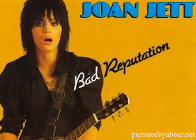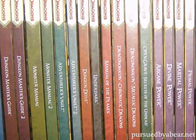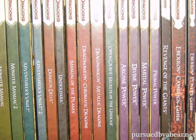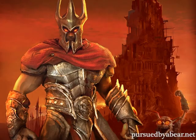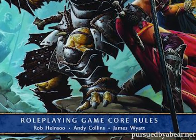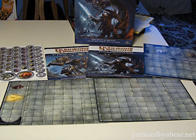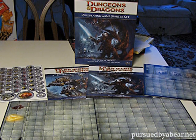D&D has gotten a really bad rap over the years. Most of it comes from dumb movies and hilariously uninformed press like the Chick Tracks, but some of it is self-inflicted too. It has a lot of expensive rule books and special dice that you have to buy just to play the game, which isn't necessarily something newcomers want to do. It's arguably the very first tabletop RPG and thus the most popular, but it also has a long history of being downright cruel to its players. Fortunately, the most recent fourth edition has streamlined many of the more complex rules. The publisher, Wizards of the Coast, also offers relatively inexpensive starter kits, which include the special dice and a quick start version of the rules to help you get into the game as fast as possible.